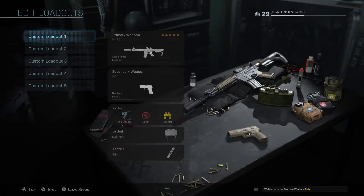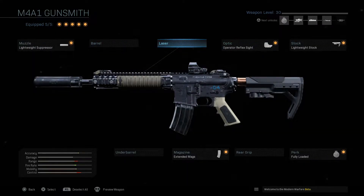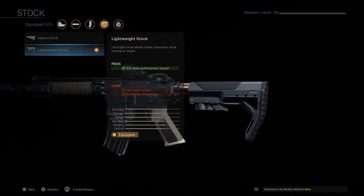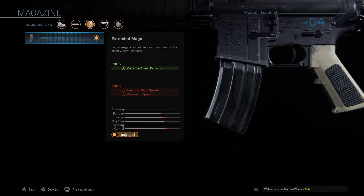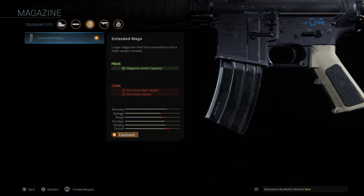I use the M4A1 — this gun is maxed out. I use the suppressor. I don't use any of the barrels or laser sight because they can see you if they're camping and they can see you through a corner. For the optic I use the first one. For the stock, I highly recommend this stock because when you're aiming down sights it's faster to move, and when someone's trying to shoot at you, you can move side to side and kill them faster. I use the standard mag with 45 bullets.